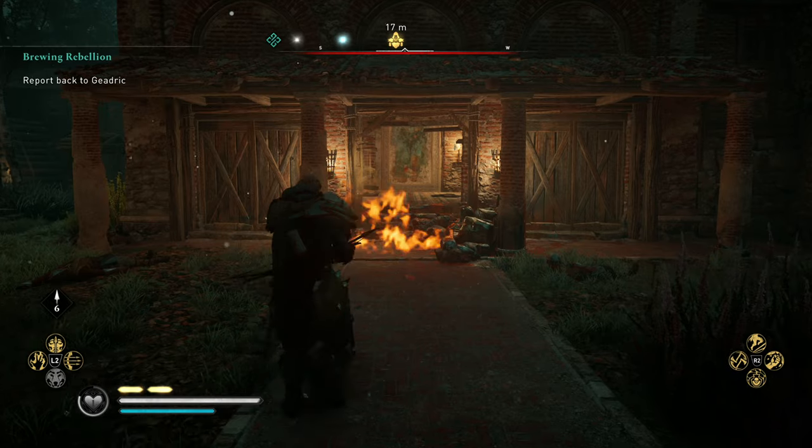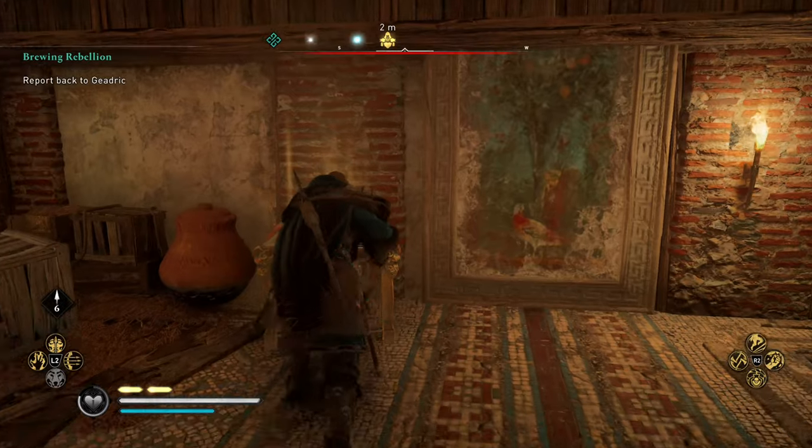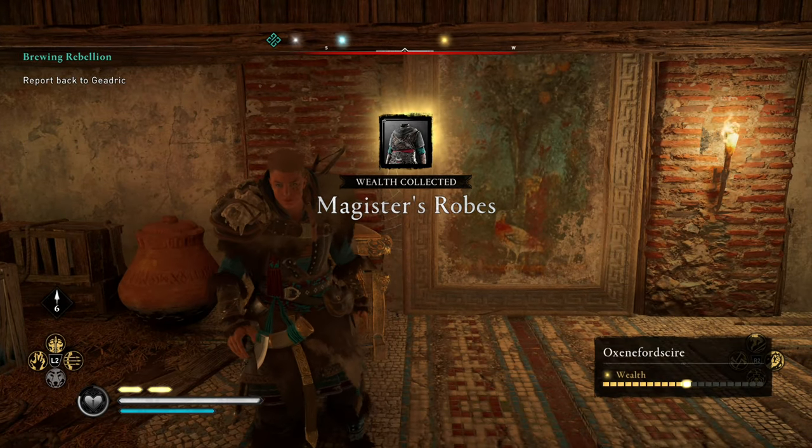And once the fire goes down, then we'll actually go inside. Obviously we're not going to go in there, set ourselves on fire and then get to redo everything again. You'll see that the chest is just on the left here, so we'll go ahead and crack it open and that will get us the Magister's robes here, which are fairly decent.